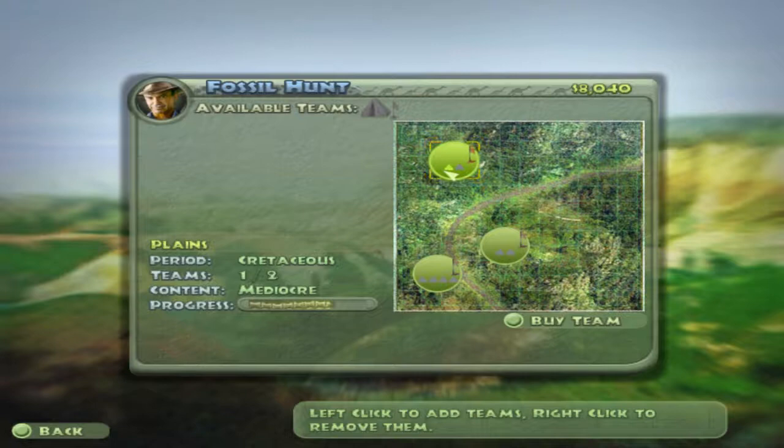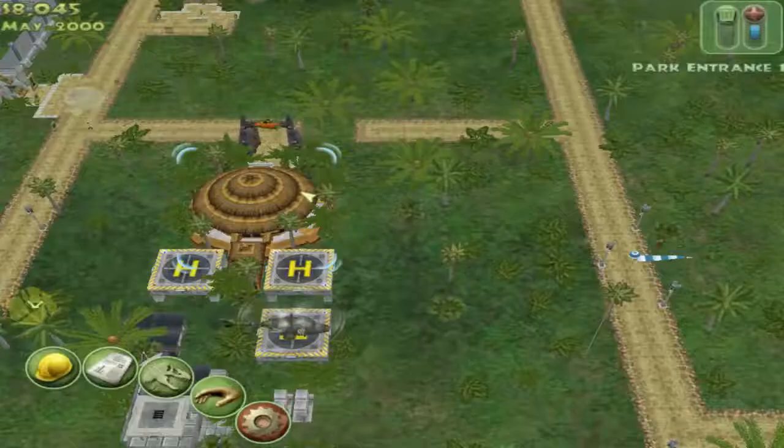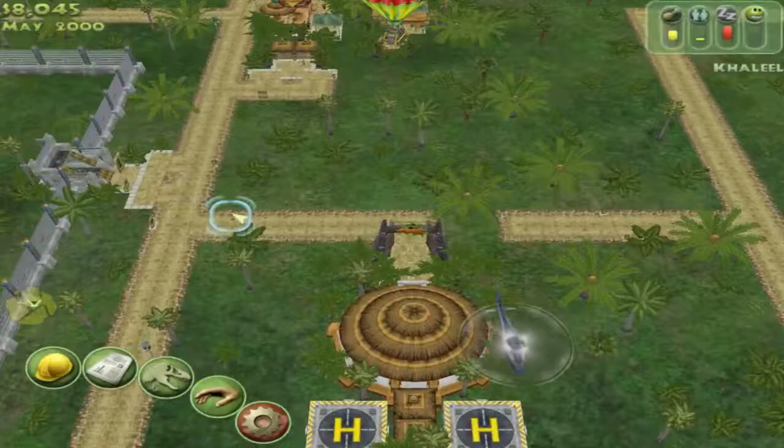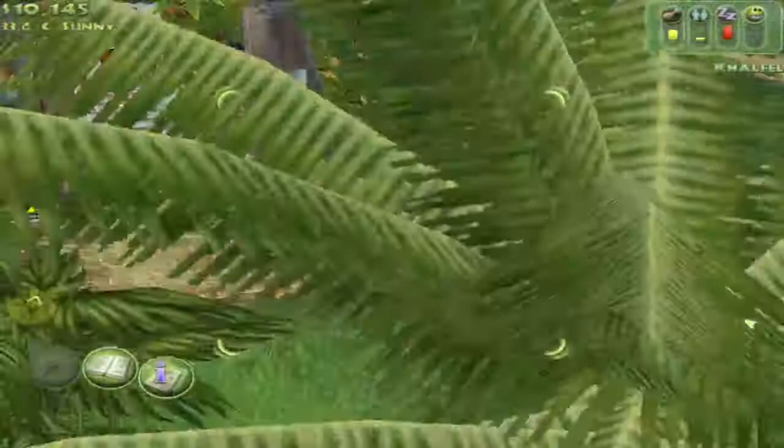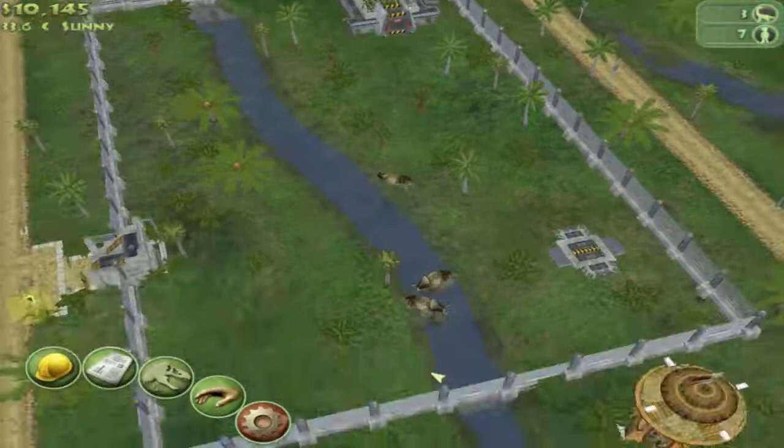Almost done with this one, but the content — you can see it's mediocre now — so we're going to want to move our people very shortly. A visitor is complaining: 'I'm not staying in this park any longer.' She saw zero dinosaurs. They're right here — they're enormous creatures. Making me disappointed in you.